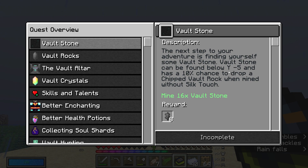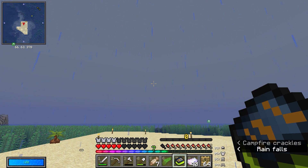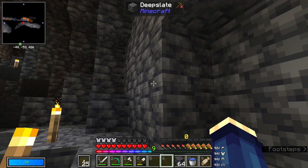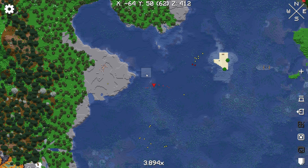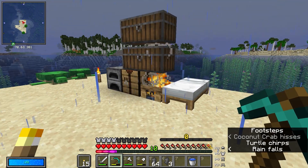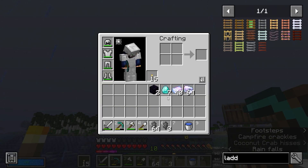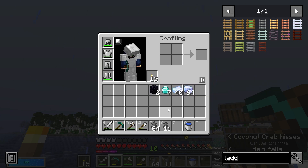Vault Stone can be found below Y minus five — minus five! It's actually quite close to us, so not too bad. It's been thunder and lightning for the last 20 to 35 minutes and it literally just left as I came back. Finally we found that vein and it was huge — got over a stack. Picked up some obsidian and we are pretty much ready to get on with the next step. Let's complete this quest — now it's crafting a vault rock.